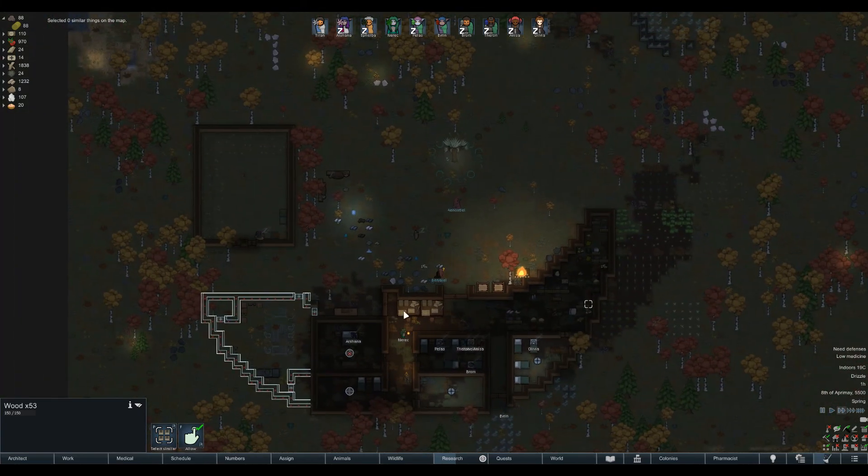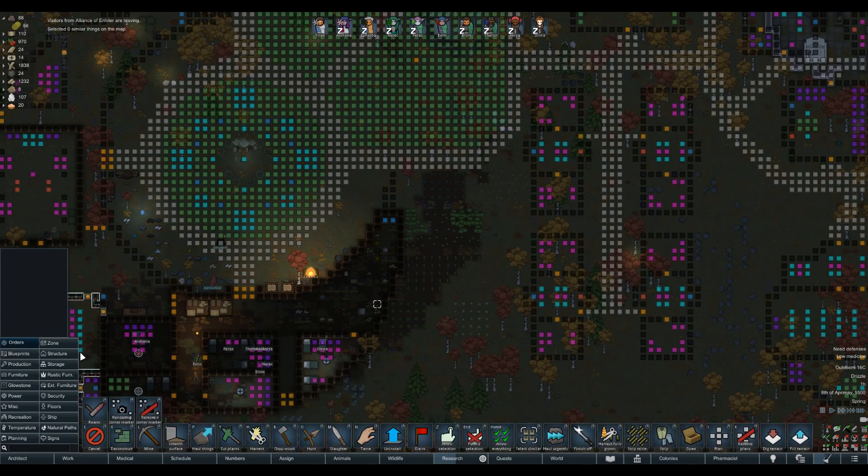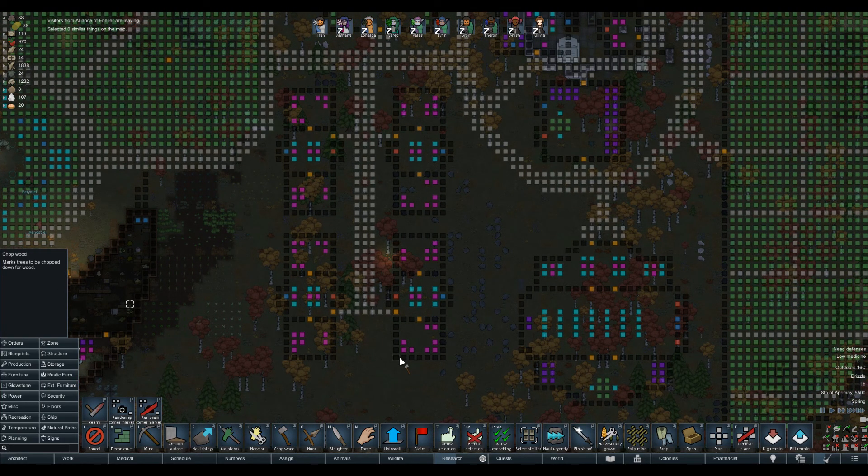We don't have very much wood - we've used a lot. Let's do some planning and chop some trees where future buildings are going to be. I want to kind of keep it very forested in the city, since this is where the elves - or half of us - are.